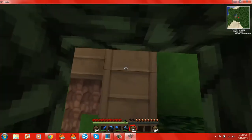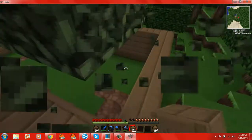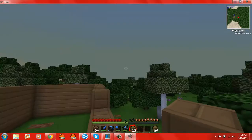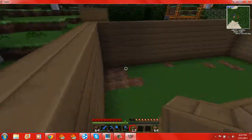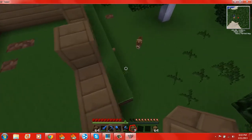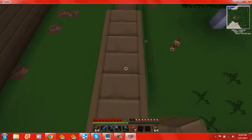We have to clear out this tree soon. We don't even need this wood, but we just need to clear it out - it looks ugly. Hey, I found a wolf! Maybe we can tame it later.